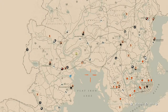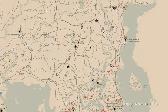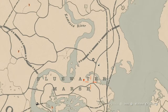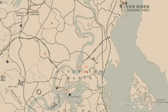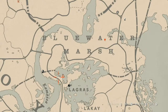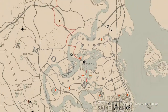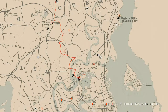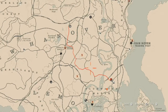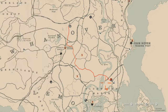The first thing I want to get out of the way today is Madame Nazar's location. Right here near the Elimination Series, right above the words Blue Water Marsh, Madame Nazar will be in this area. To get to her, I personally fast travel to La Grasse, which puts you around that area, then I simply ride down to her location — sometimes I ride straight from my moonshine shack.